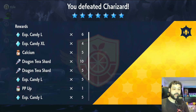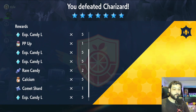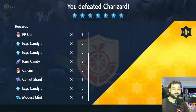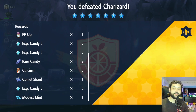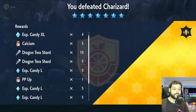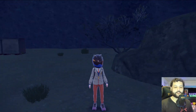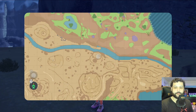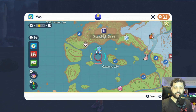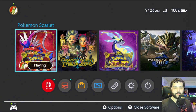We defeated the Charizard and got a lot of Tera shards, a lot of experience candy — so much experience candy — and even a Modest Mint. You can sell all these items if you don't want them; the Calciums go for quite a bit and we even got a Comet Shard. After defeating the Charizard, check the map — there will be no other black raids for Charizard, so we need to get another one.